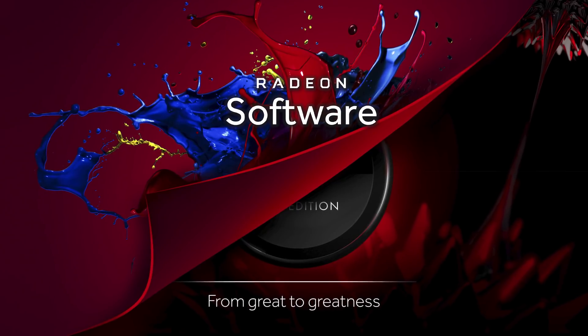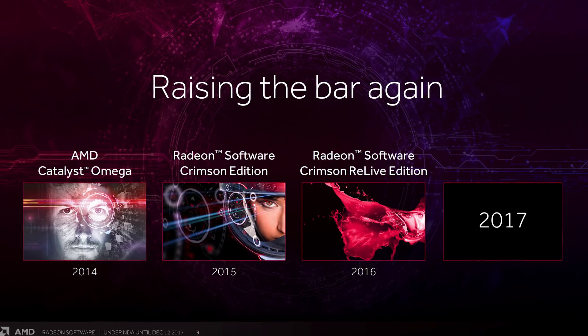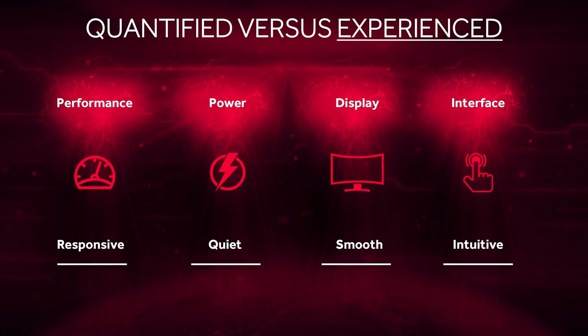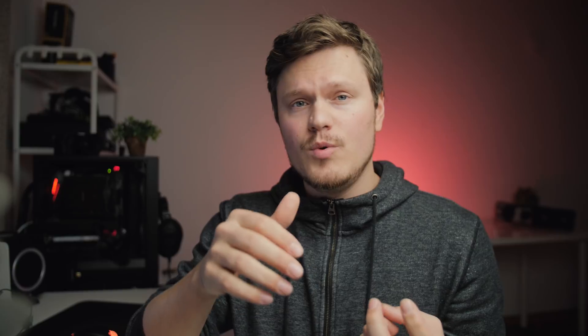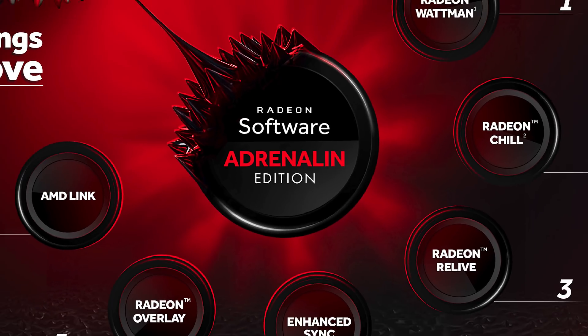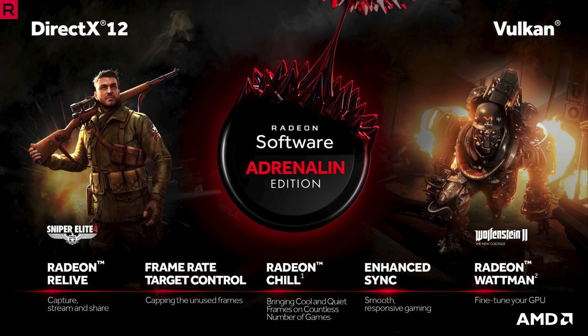Last year around this time we got the Relive Edition, which gave us the ability to record gameplay, stream gameplay, new features with Enhanced Sync, Radeon Chill, and new WattMan settings. Now it's time for another major step forward called Adrenaline Edition, and with it AMD supposedly has a lot of interesting new items in their drivers and software.